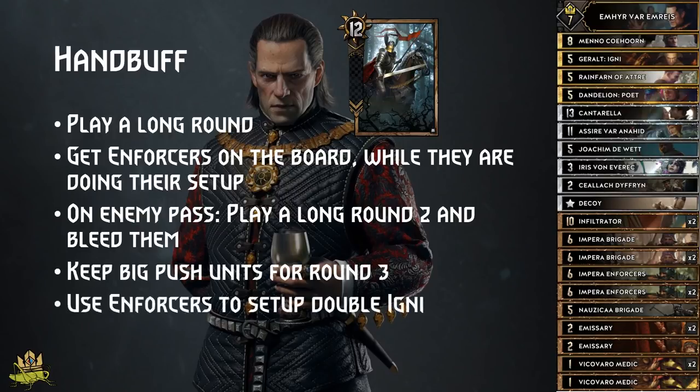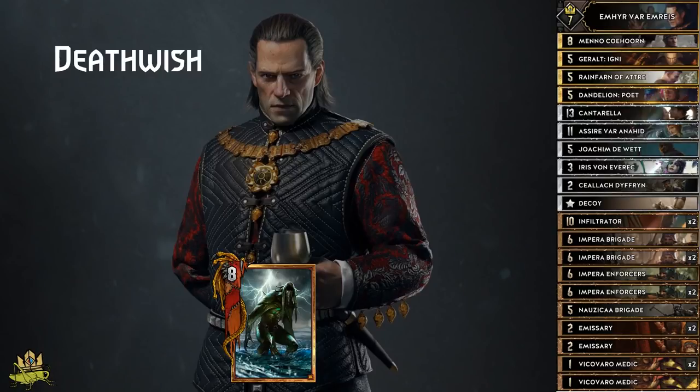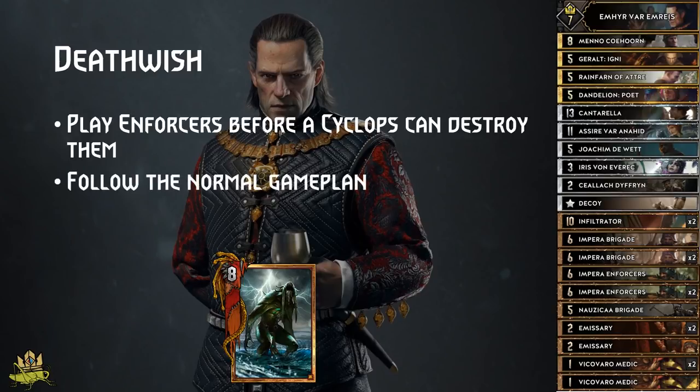Use your Enforcers to line up your enemy's units and hit with a double Igni, but Igni onto a single unit is also OK if you use Vicovaro Medic to revive it on your side of the board for a big play. Deathwish: get your Enforcers out early before an enemy Cyclops can get rid of them. Other than that, you can follow the normal gameplan, because in the long round you should be able to win it.